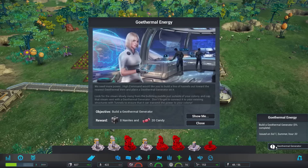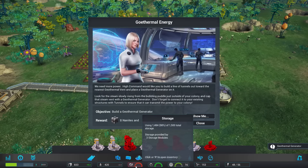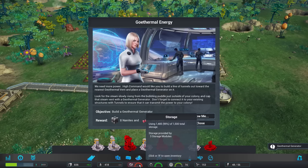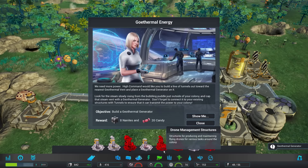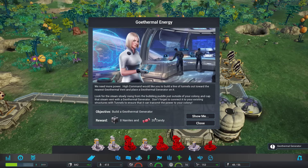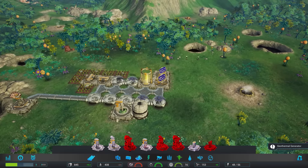New mission available. As you can see, our storage is about to cap off, which is no good. We need another storage system. We'll get 20 candy for this one. Build a geothermal generator — and naturally they want me to put it on the steam area.